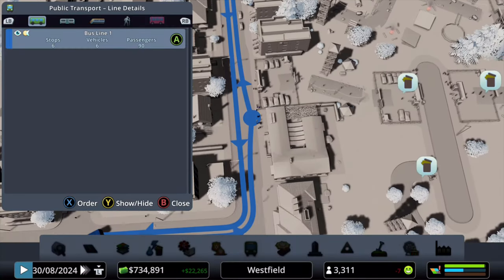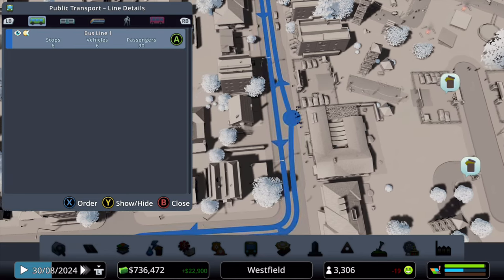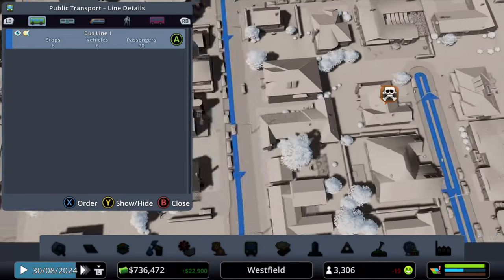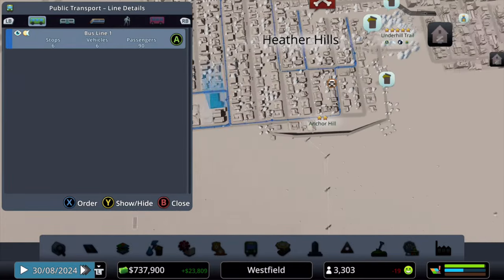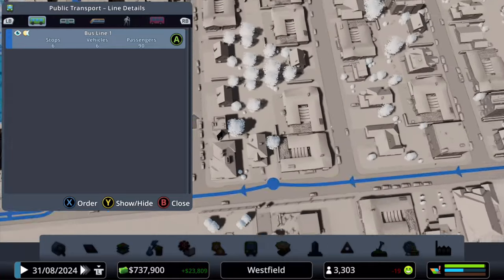Since this is the only way for the Sims to get to work, they have no choice but to go through all the park gates and give out their money. When the park levels up you can increase the price of the tickets. Make sure to make a bus line where the bus stops at the park — this brings even more traffic to the park. Using this trick will net you tons of money. Happy exploiting!